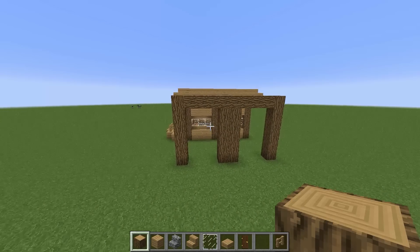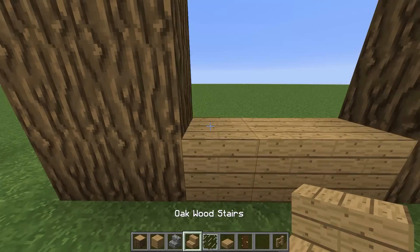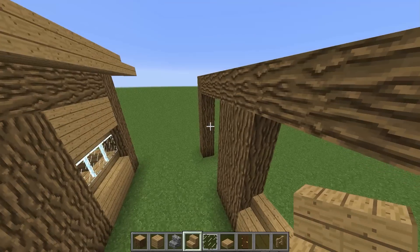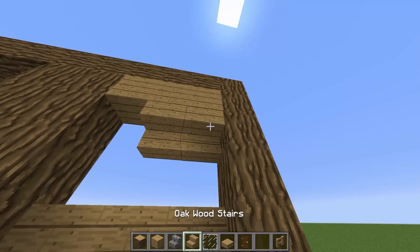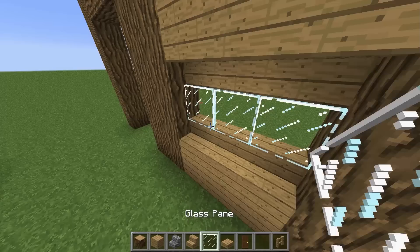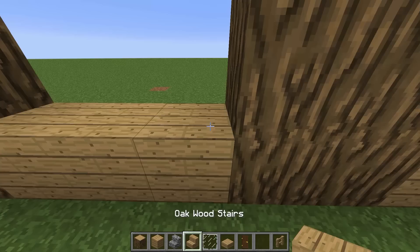Put some oak wood planks here and some oak wood stairs on the outside of the house. Then put down some wood planks at the top and do the same thing with stairs underneath that as well — it's symmetrical. You're done with that window and just do the same thing on the other side.